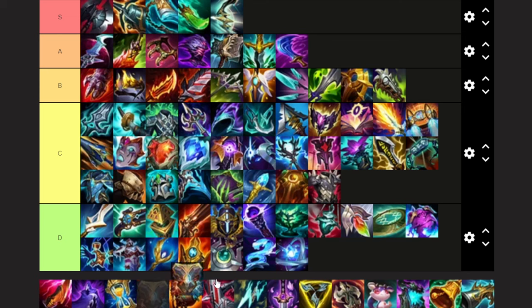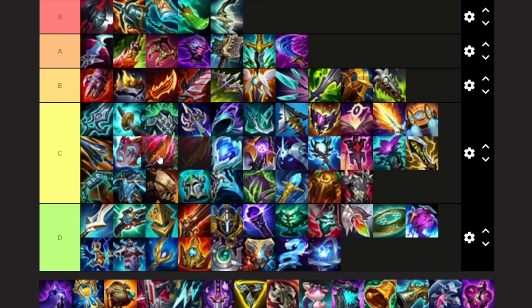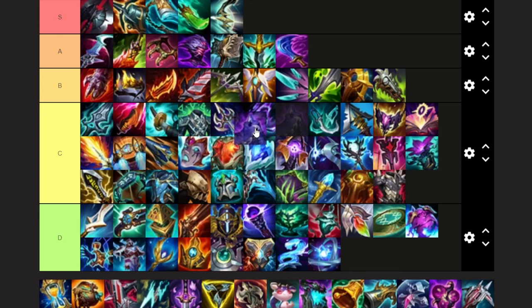Zeke's Convergence — I would almost never run this because it has mana waste stats. I'm going to put it ahead of these two trash items. Cyclosword — I had a good run experimenting with this. I'm going to put it ahead of Stormraiser; I think it's a little bit better. Edge of Night — there are situations where I would build this. I'm going to put it behind Opportunity because it's a little more situational, but I don't think it's bad at all.